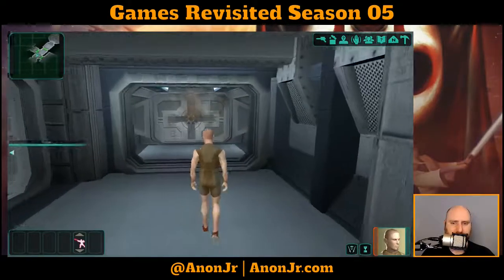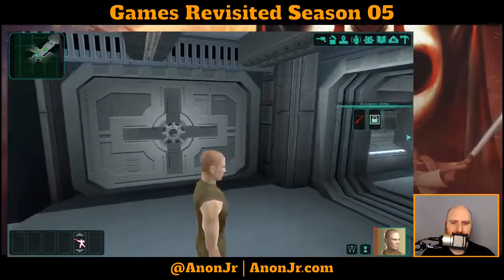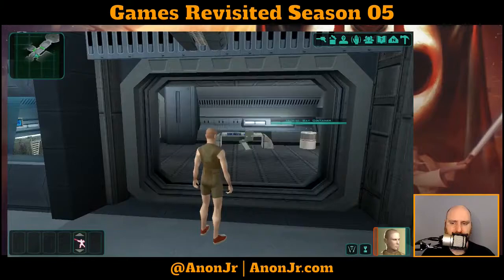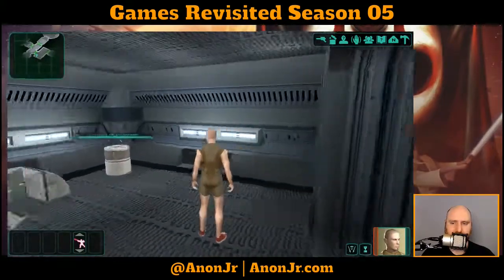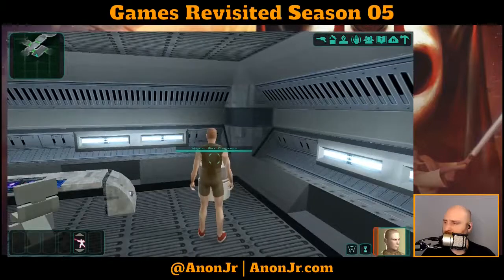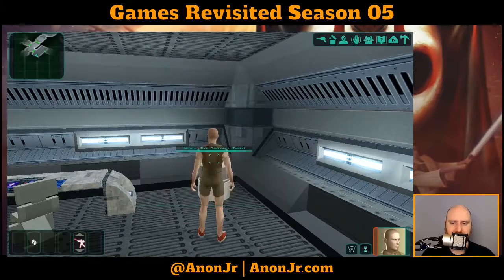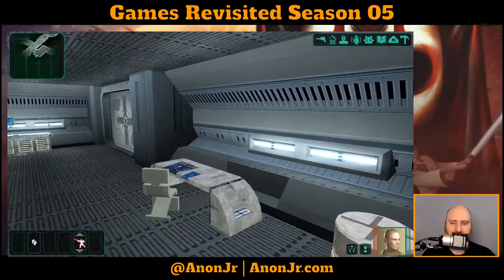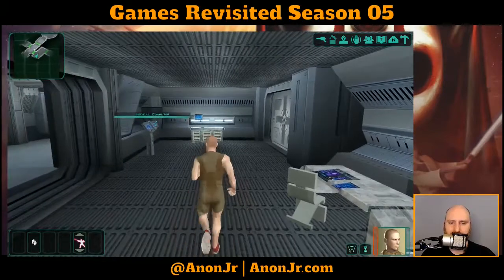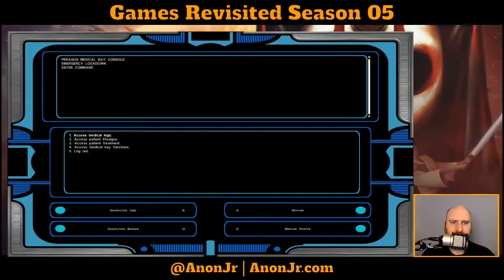What's in the medical bay container? Some med packs — yeah, that's better than nothing. That gives us some med packs on our quick bar. What's on the medical computer? Peragus Medical Bay console — you're locked out. Let's take a look at the medical logs. We've got dash-12, dash-15, dash-18. Dash-12 is the oldest, so let's go in sequence.